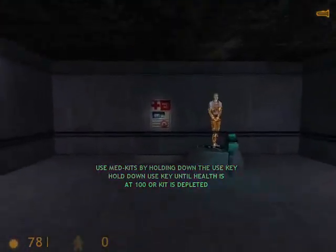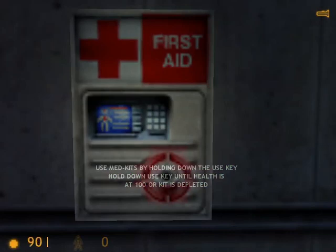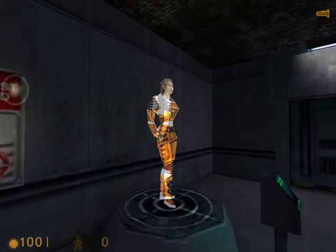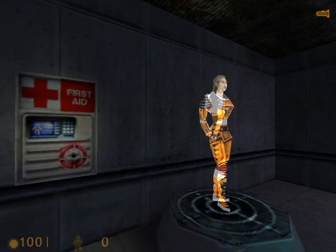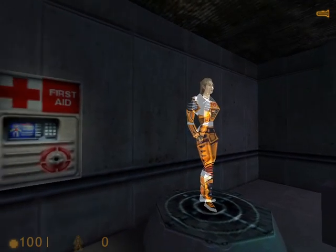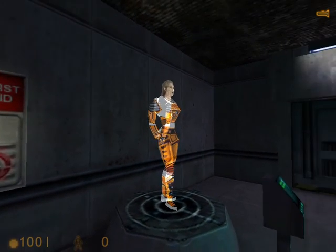Find medkits like this one. If you take any damage from the floor, we will administer your medical care at the next station. Walk up to a medkit and press your use key. Your health will recover gradually until you are at full health, or the kit is depleted. Once the light goes out, a medkit cannot be reused.